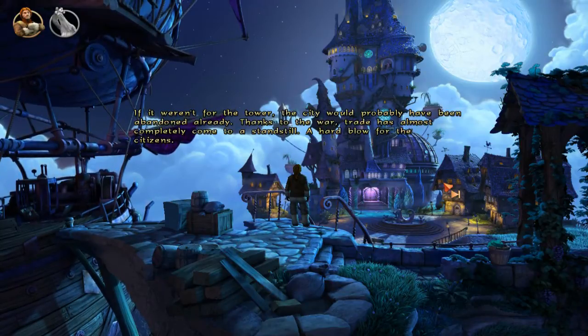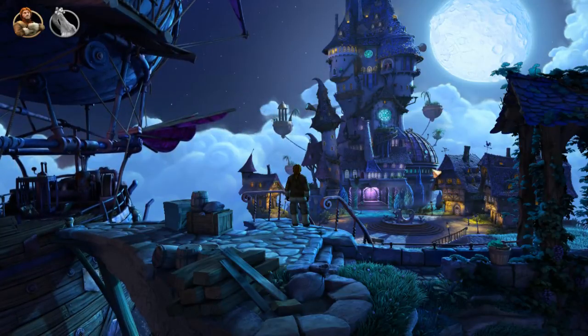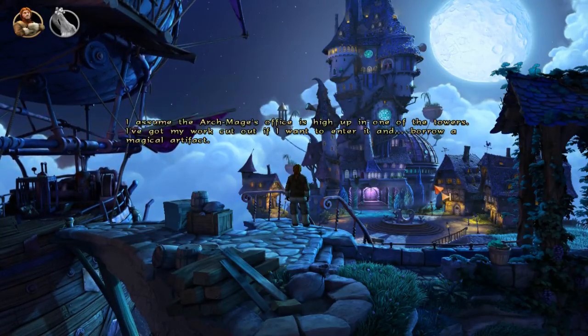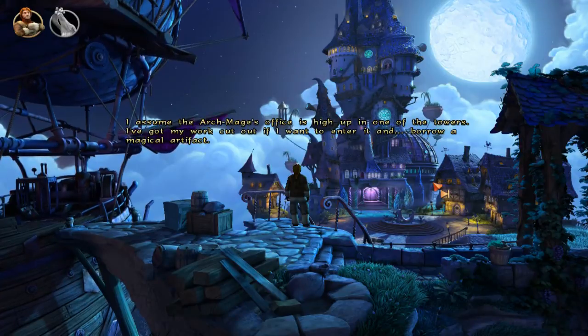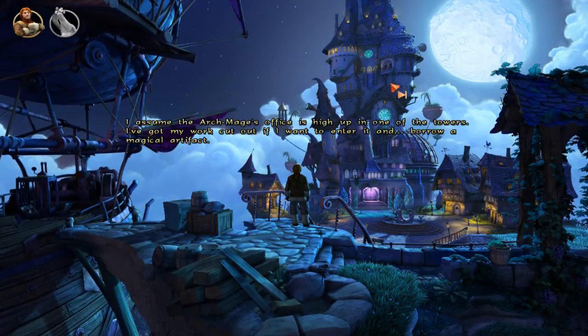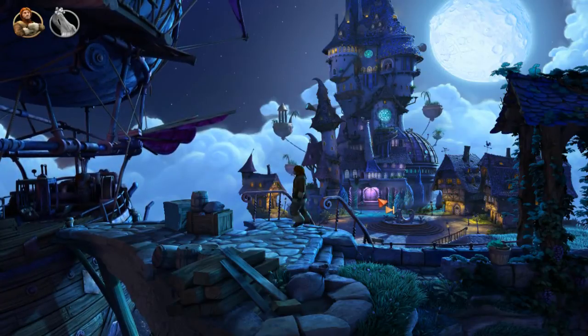The Mage's Tower in Seastone is said to be the magical center of Aventasia. The Archmage is something like the spiritual leader of the Alliance. If it weren't for the Tower, the city would probably have been abandoned already. Thanks to the war, trade has almost completely come to a standstill — a hard blow for the citizens. There aren't really many citizens down in this town. Let's get back.